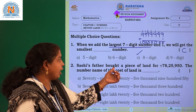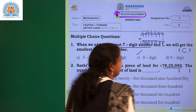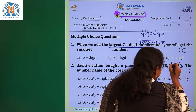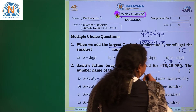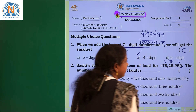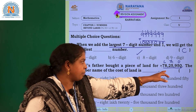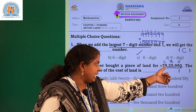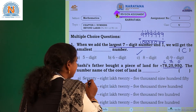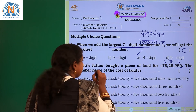Chessy's father bought a piece of land for 78,25,950. To read it easily, write the periods — ones period, thousands period, lakhs period. Now you try to read it, children: 78,25,950. The number name of the cost of land — what is the number name for this? In option A itself you are having it.